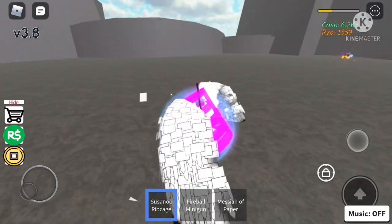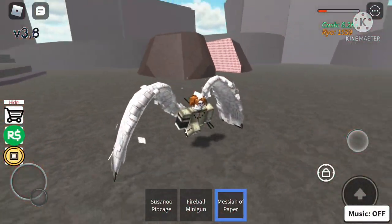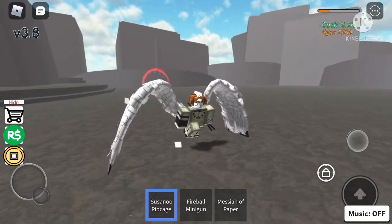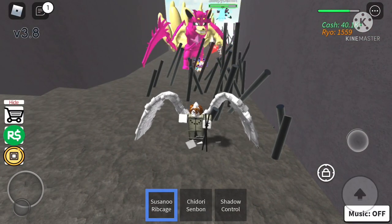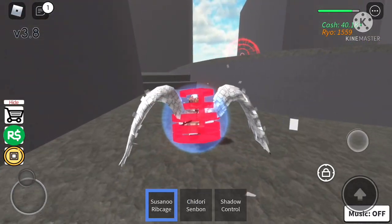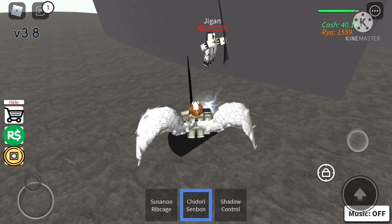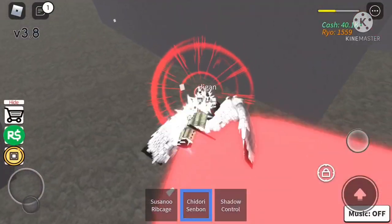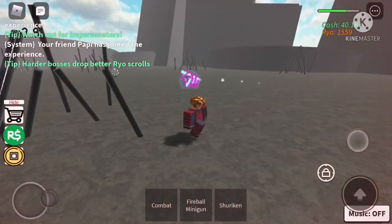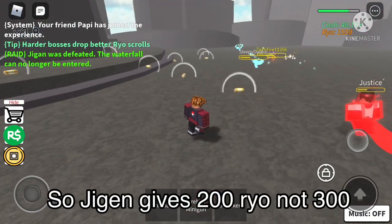We're going to try Messiah on Ribcage. Basically he teleports to you and should follow you. When you use that move, Jigun gets blasted high. He teleports - see, he literally teleported to me and we gotta run. I had Susanoo Ribcage on so that's good. Let's try to finish him. We're gonna rush back in and get that Ryo since that guy was almost dead. Jigun is literally almost dead - let's go!